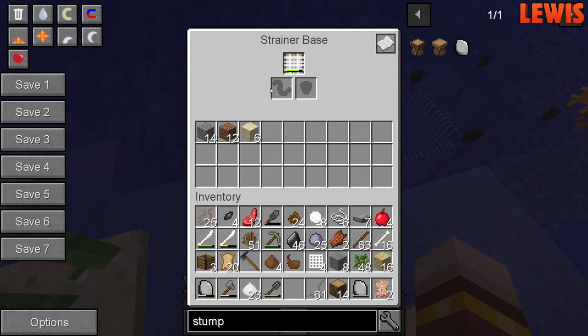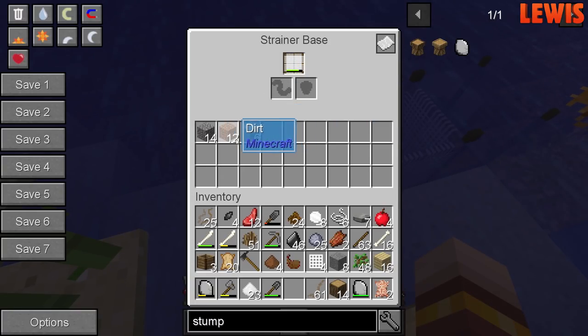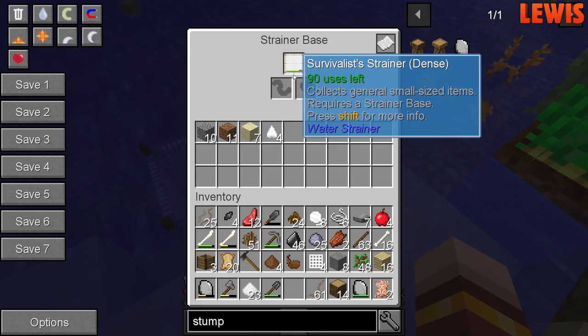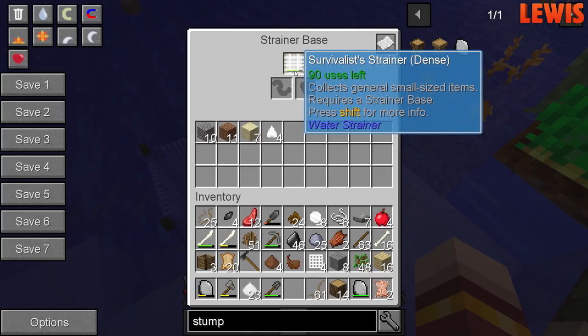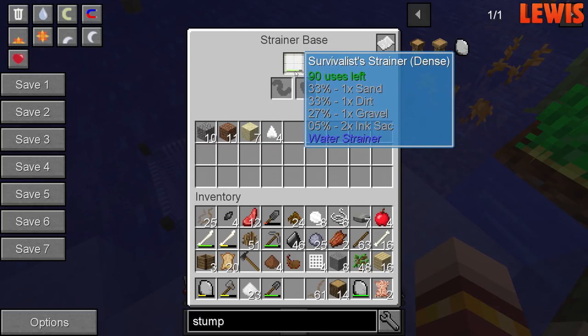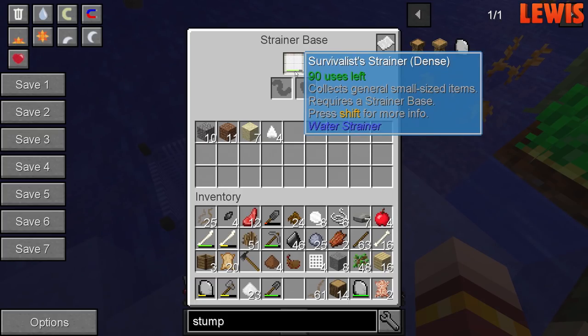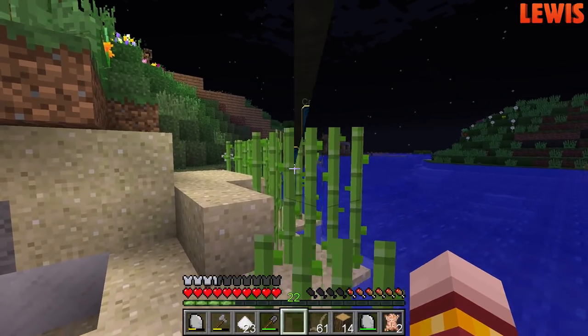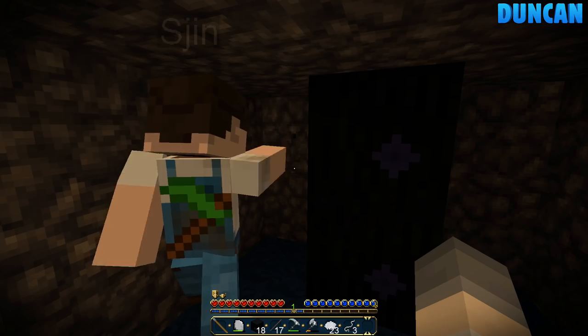The strainer base — okay, it's collected dirt, gravel, and sand. And this one's collected four shark's teeth! No freaking way! I can't believe it collected four. It's got a 5% chance of collecting two shark's teeth, so it's done it twice. It's done 30 strains, which means on average it should have done one and a half, but it's actually done four. So the sharks are coming up and biting it and losing their teeth. Weak gums!